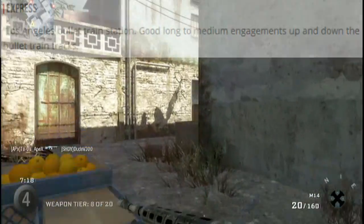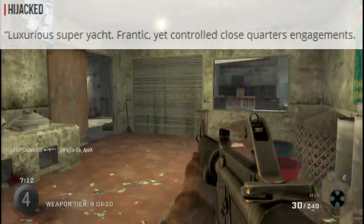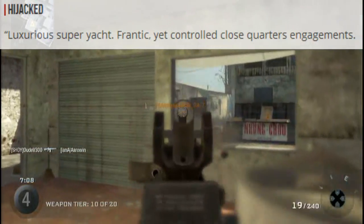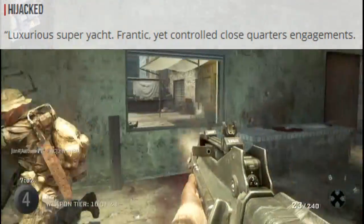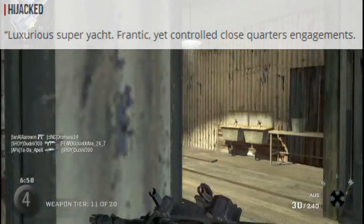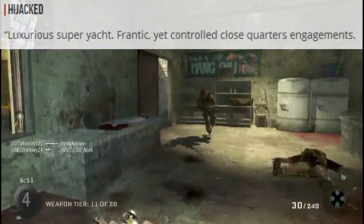Next map is Hijacked — a luxurious super yacht with frantic yet controlled close quarters engagements. It's probably going to be a small map. I think Hijacked is going to be Black Ops 2's Nuketown or Modern Warfare 2's Rust — the small maps — because everyone seems to like those since you can stack up a lot of kills and there's not too much traveling.